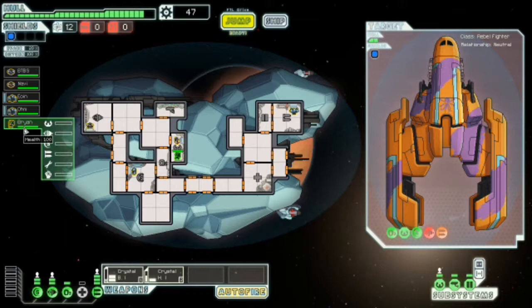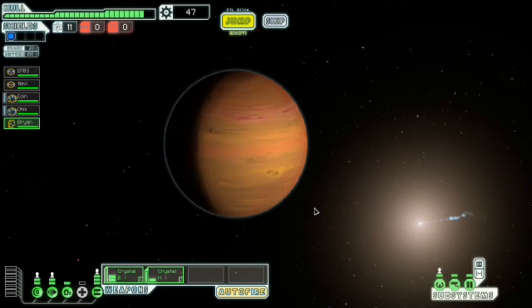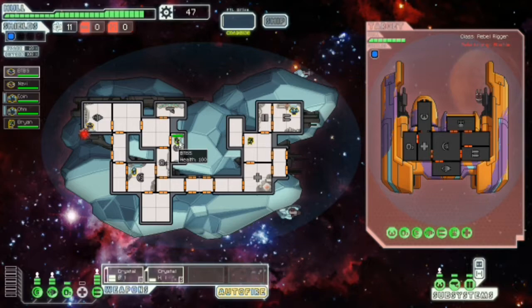Hello Bryan, welcome to the crew. Bryan's actually going to be my prime guy for teleporting. I found a very good strategy with these crystal guys is teleport, teleport, teleport — because, uh oh, Slavers again. They have a beam drone and a mini beam, and neither can pierce shields.